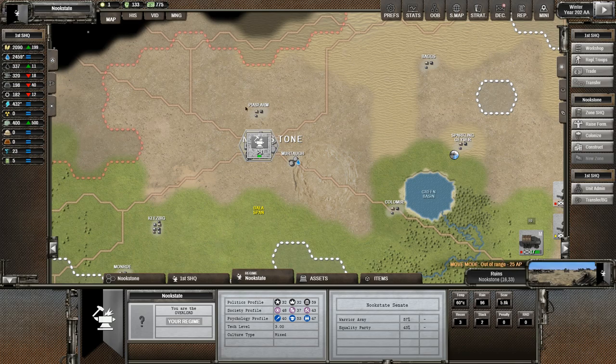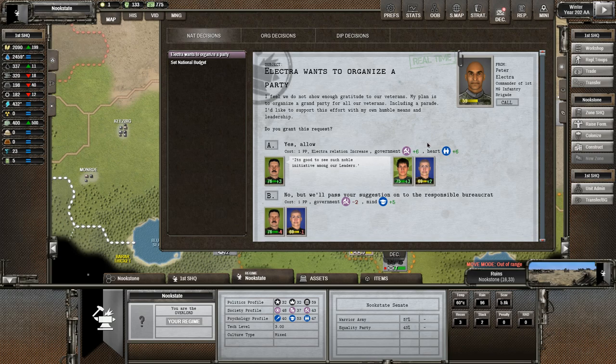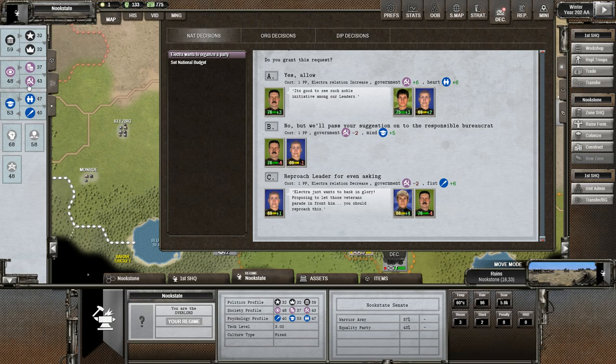I can raise that — I can talk to my governor and say hey, bring in some more recruits so we can build up a bit of an army. Electro wants to organize a party — we feel we do not show any gratitude to our veterans. His plan is to organize a grand party for all our veterans including a parade. It gives us a government and heart boost. We'll pass them on to the responsible bureaucrat instead, which lowers government and increases mind — I like the sound of that because we're focusing on mind.